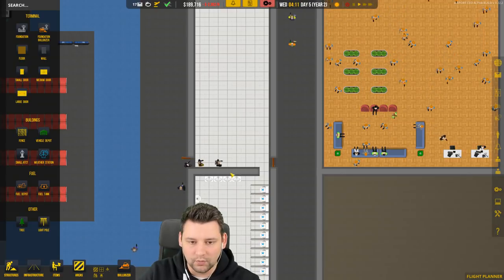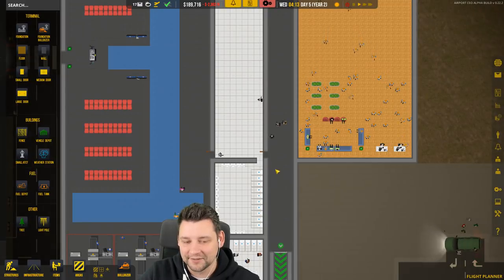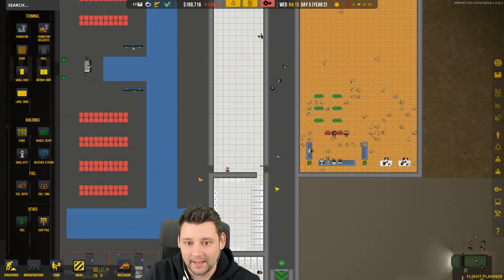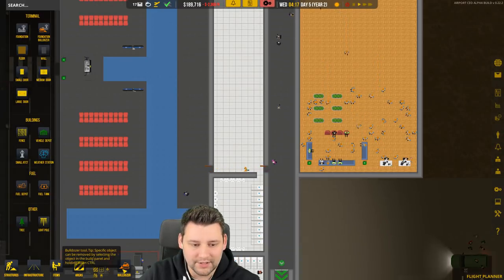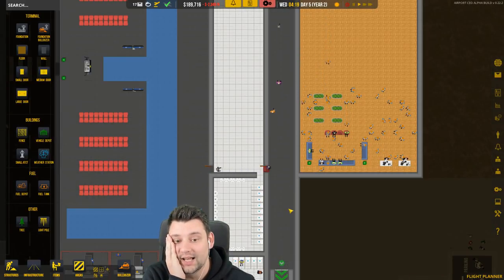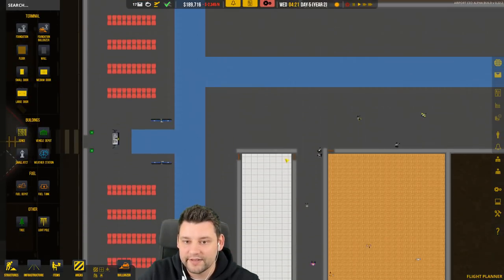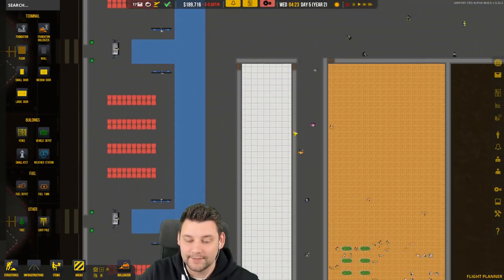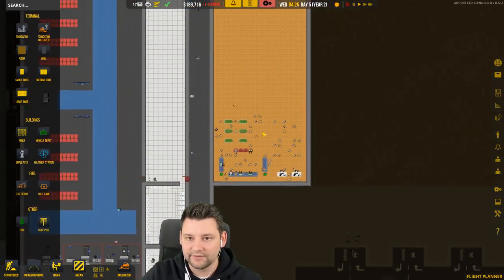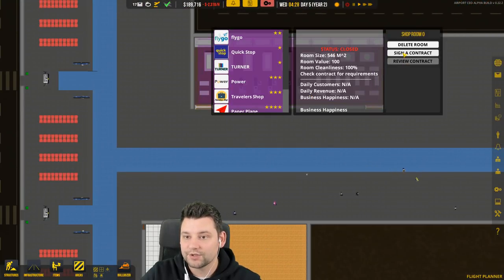It's not the greatest cut-through. Maybe I should bulldoze that door there — I don't want them using the toilet as a cut-through. I want to keep a door there for people who just come off flights and are about to exit so they can use the toilets. But passengers are now arriving — do we not have staff? Oh no, I've got to sign a contract. Who do we choose?